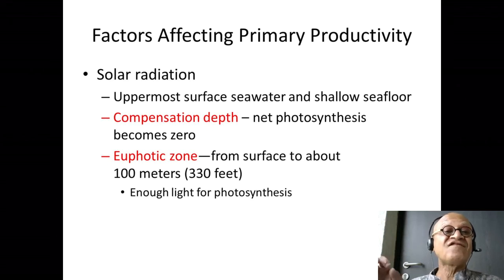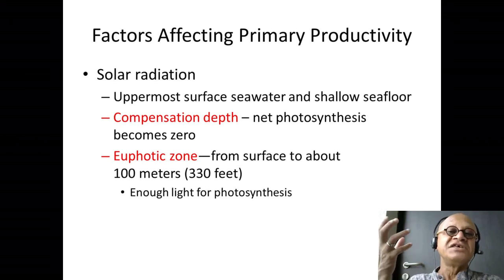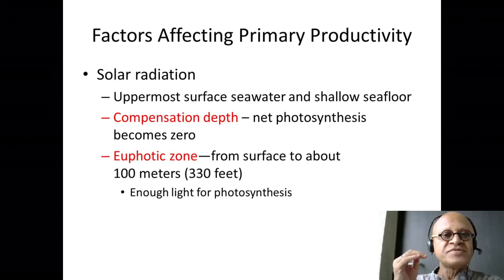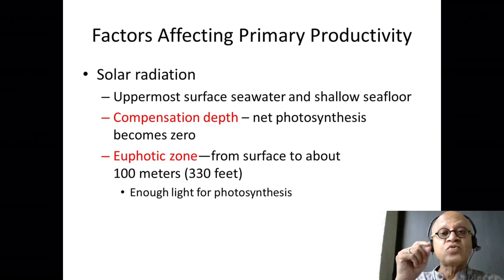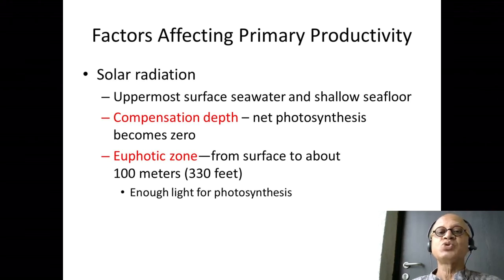The euphotic zone is where there is enough light for photosynthesis, typically down to about 100 meters. As species live below the surface where light drops, they have more chlorophyll per cell to compensate. The depth of the euphotic zone depends on phytoplankton concentration and turbidity — coastal waters with river sediments can block sunlight. The compensation depth is where photosynthesis and respiration are equal, and net primary productivity goes to zero. These are simple but very important concepts that must be combined with circulation and nutrient profiles — everything builds up together.